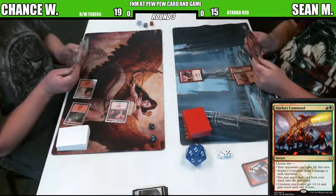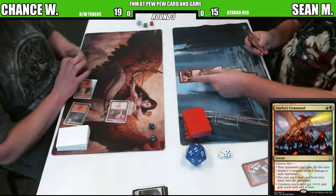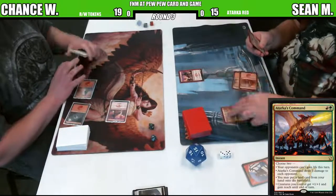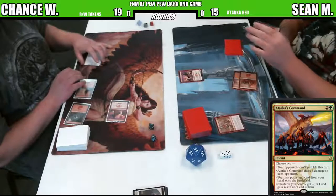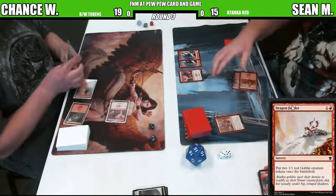Sean Morris. This is basically right now a mirror match - Mono Red versus Mono Red. Dragon Fodder. So we are getting some 1/1 tokens. Two of them, to be precise.